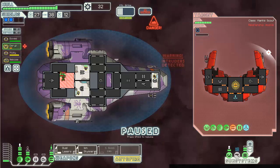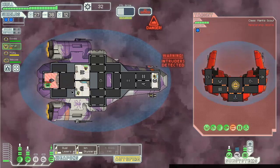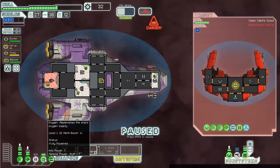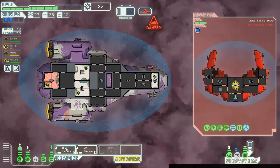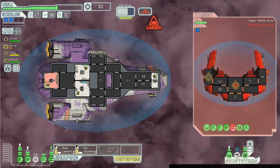If I turn the oxygen off with no oxygen in this room the mantis will be suffocating. Now he goes away. Weapons are offline. I will take his shield and hopefully get it offline too.